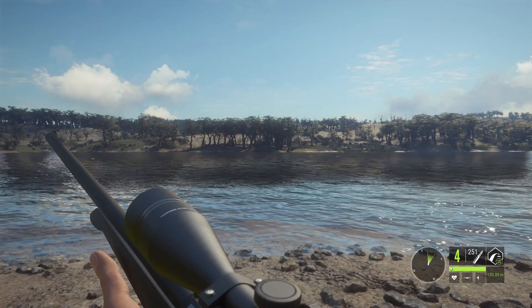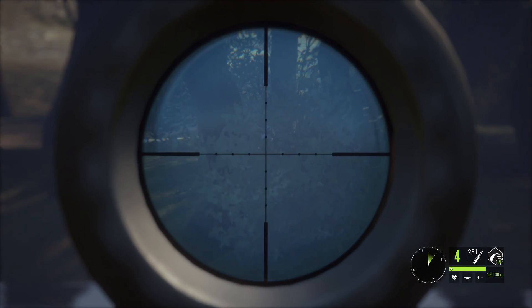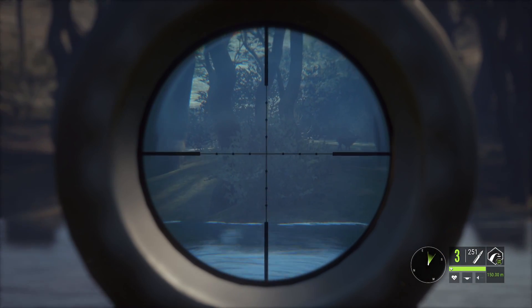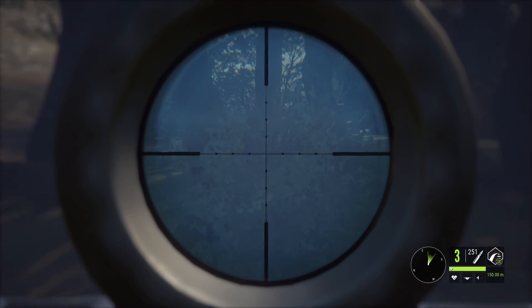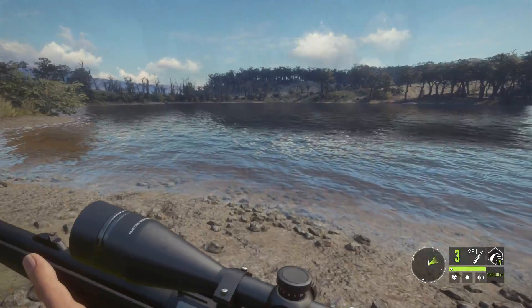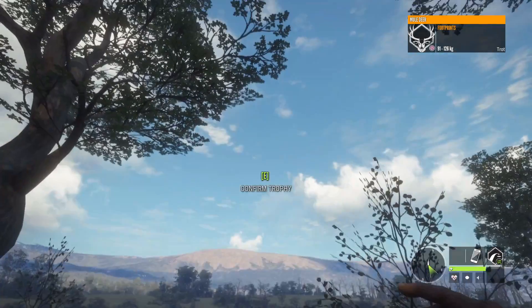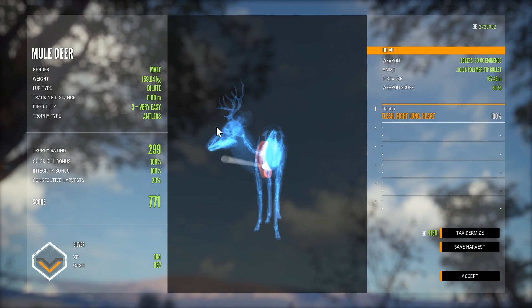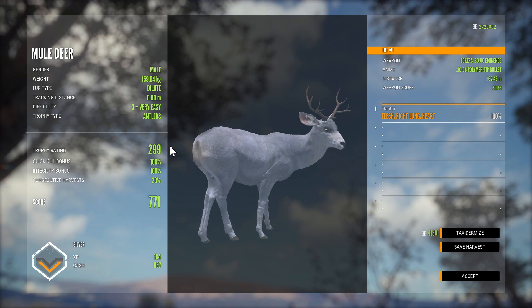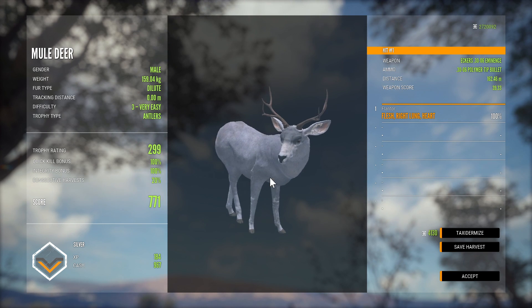That is like a little dilute mule deer buck, so hopefully if I can just sneak a shot in there, that can get him. I didn't even see him flee — there's stunning pressure so we must have got him. He actually must have dropped. I don't know how I did that. Right in the heart — not too bad. I guess I'll taxidermize that because I think this is going to be the last kill of the video anyway.